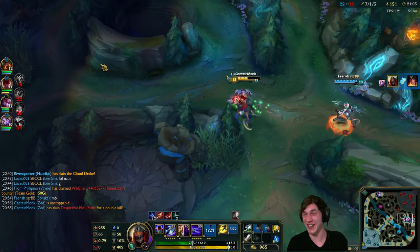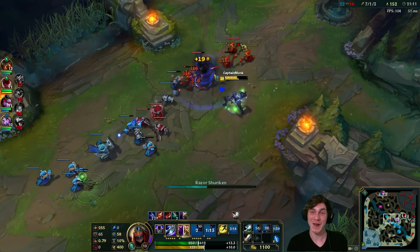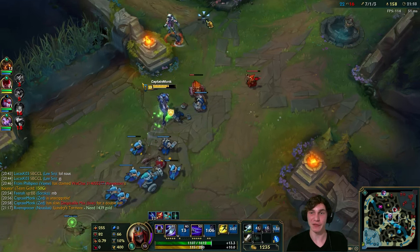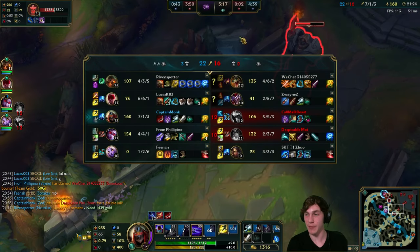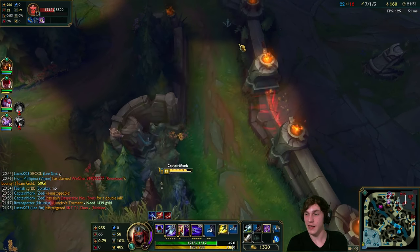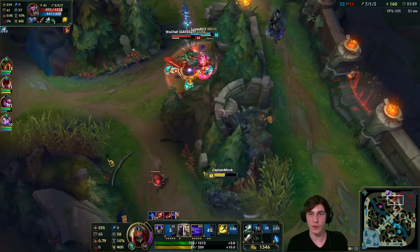Let's go back to mid lane and push it up, getting a ward in their jungle as we rotate. I'm just so satisfied with that - it was so clean. It's not every day I make clean Zed plays and when I do it puts a smile on my face. Let's clear up these minions, push up the wave. Vayne's pushing top lane, Nautilus has bot lane covered. Nidalee's looking for something.